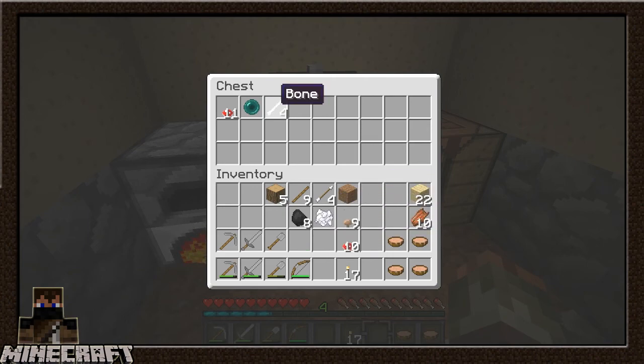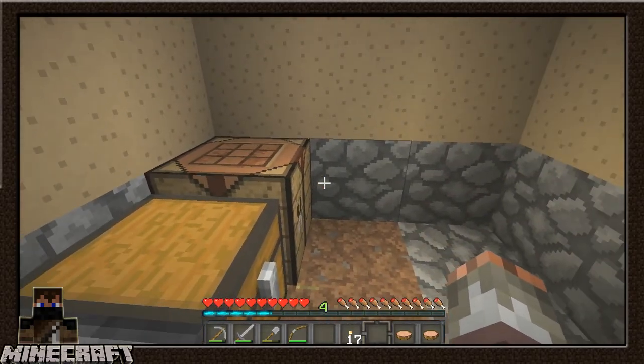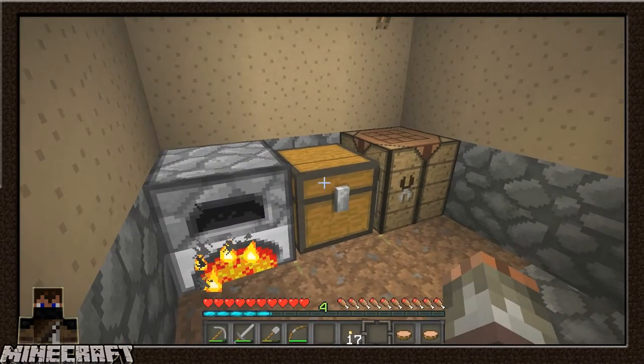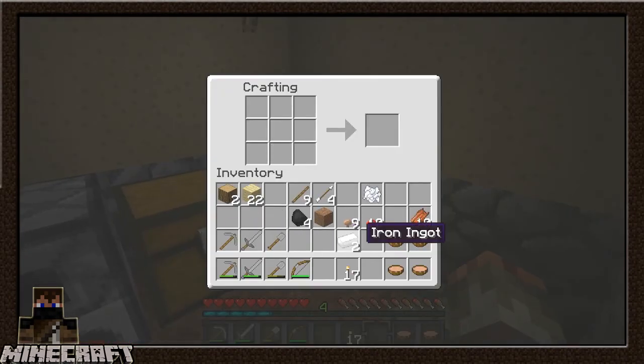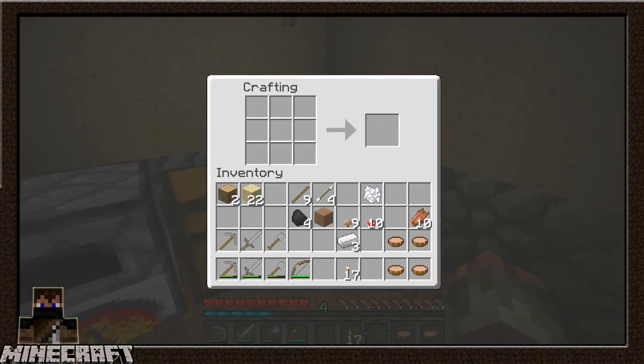Bones are important - bone meal. I'll keep one on me. Let's keep half the coal here just in case something happens, and keep some backup wood as well. I keep saying 'yeah,' I apologize - I'm just pumped. Alright, now we have enough for an iron pick. Perfecto, let's go!